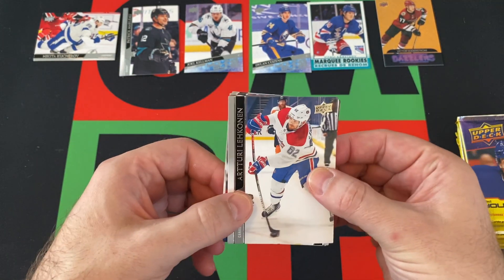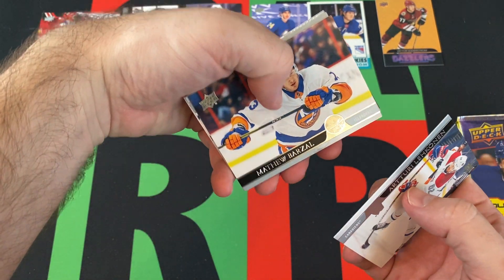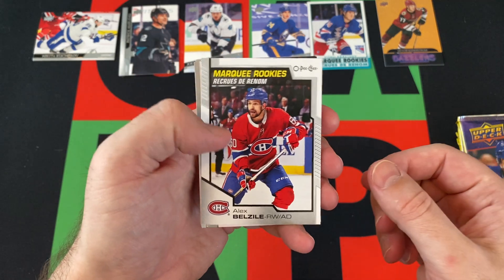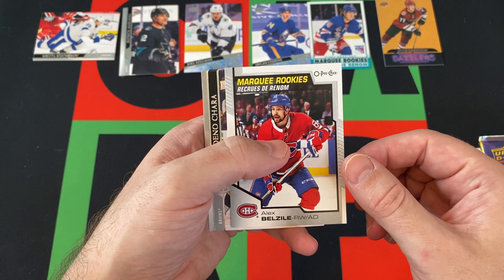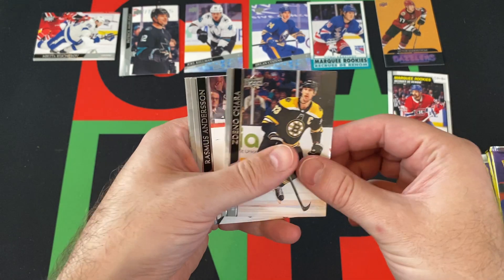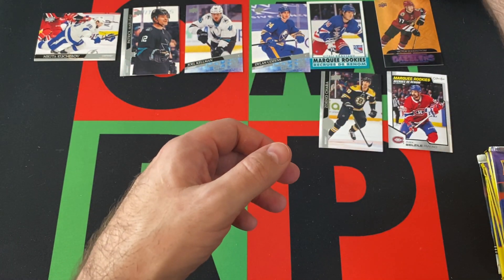We got Atori Lekonin, Matthew Barzal, Philippe Chiles, and Alexis Bazilly — sure, a Marquee Rookie Update. I try my best with the names. Dana O'Hara, Rasmus Andersson, Andre Burakovsky, and Ryan Graves rounding things out. No Young Gun this pack, but we did get another rookie.